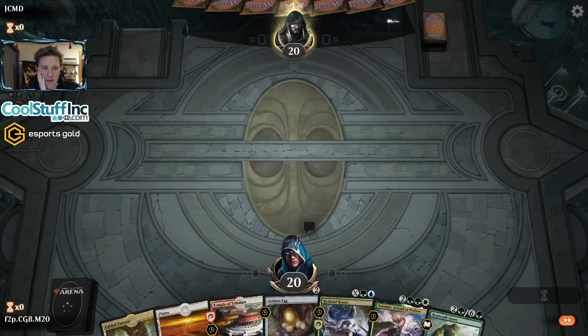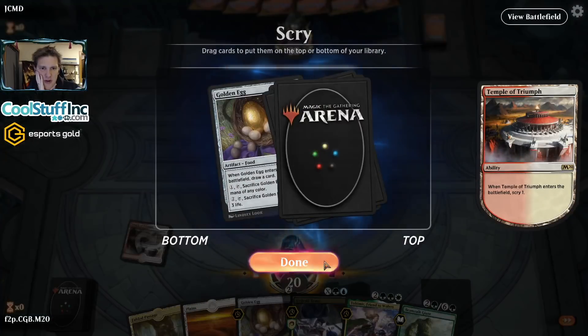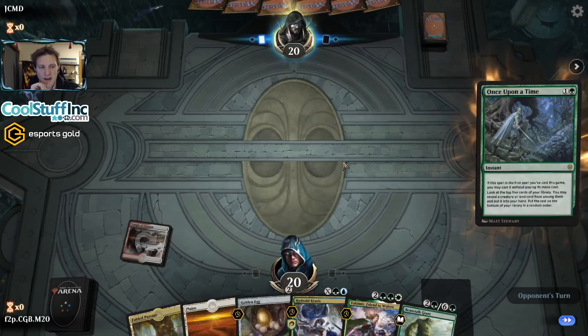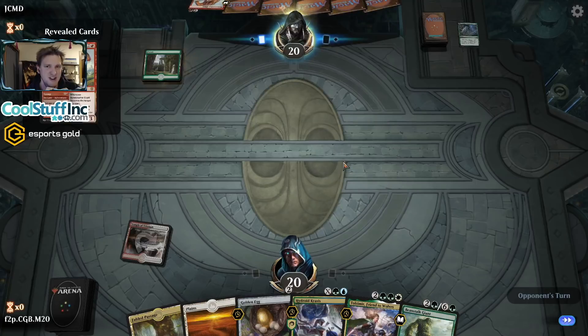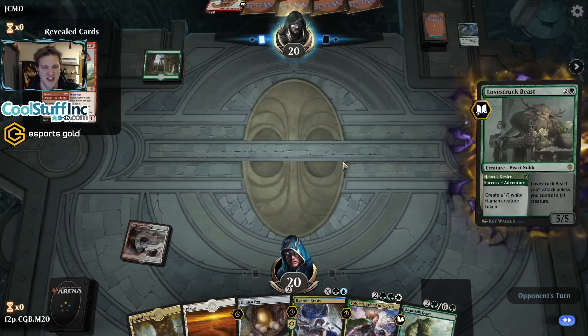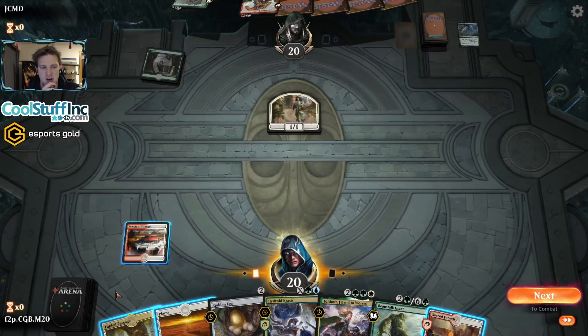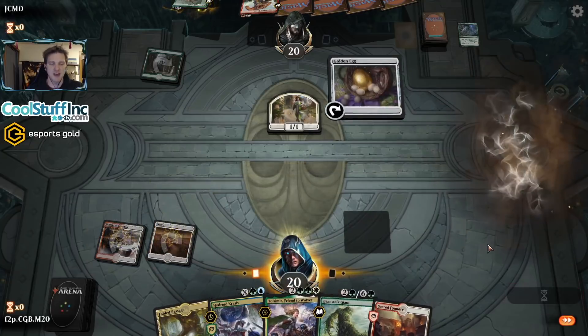Our opponent takes a quick mulligan. Temple of Triumph is looking for a green source — that won't quite be what I'm looking for. You never want too many of them; they're really filler to make sure your colors work better. And our opponent opens on Once Upon a Time, which is a bad sign for us — this is a chase rare card popular in all the best decks. Here in unranked free-to-play, we're probably going to run up against a top-tier deck, which can be very challenging. And they open with Lovestruck Beast, so this looks like Gruul Adventure.